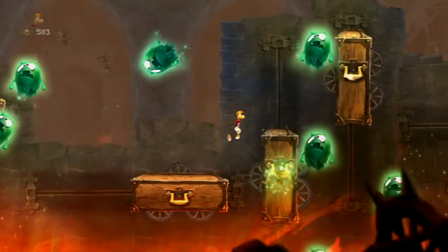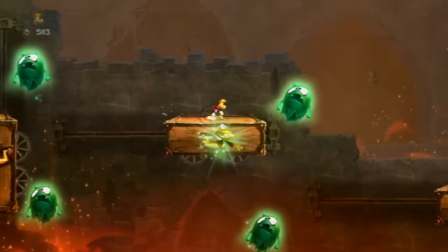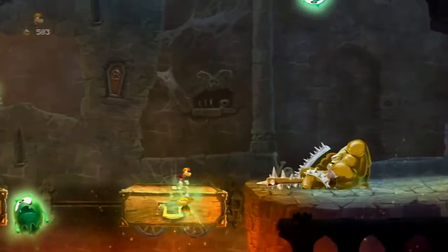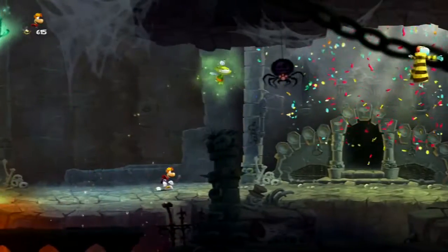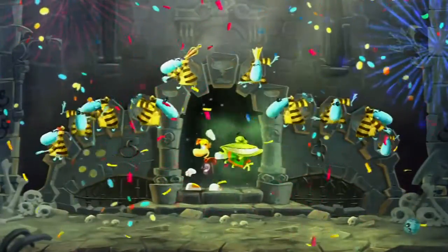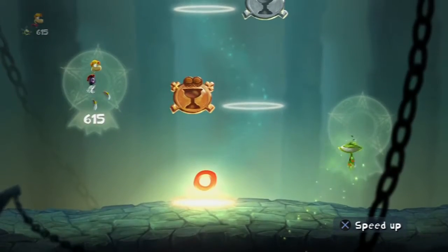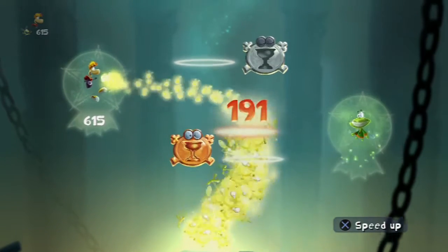I should probably get the PS3 version and try it out. The characters look really cool. This level is actually pretty short once you know what you're doing, but otherwise it's a really good level — I had a lot of fun with it. Slightly different is the ending: instead of finding a cage, you just go to this gate, and instead of giving the lums to a Teensy, you just basically put them in this stack.